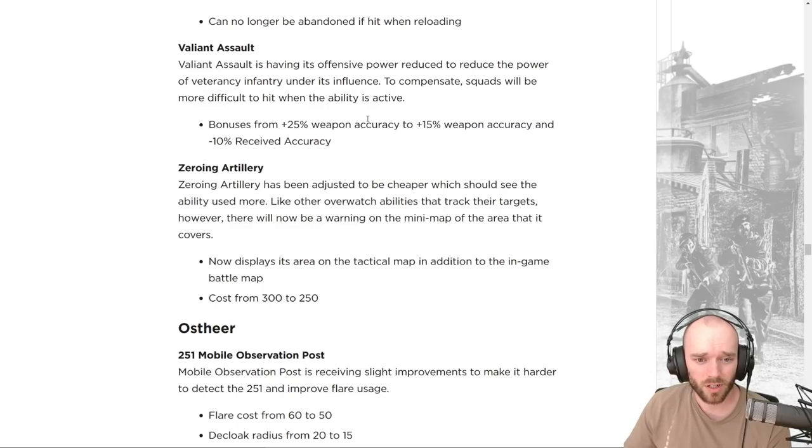Valiant Assault is getting a change similar to other global infantry buffs: the accuracy bonus is going down to 15%, and instead you gain a bonus to received accuracy rather than actual accuracy. So it'll be less wipe-happy but more durable in a fight.